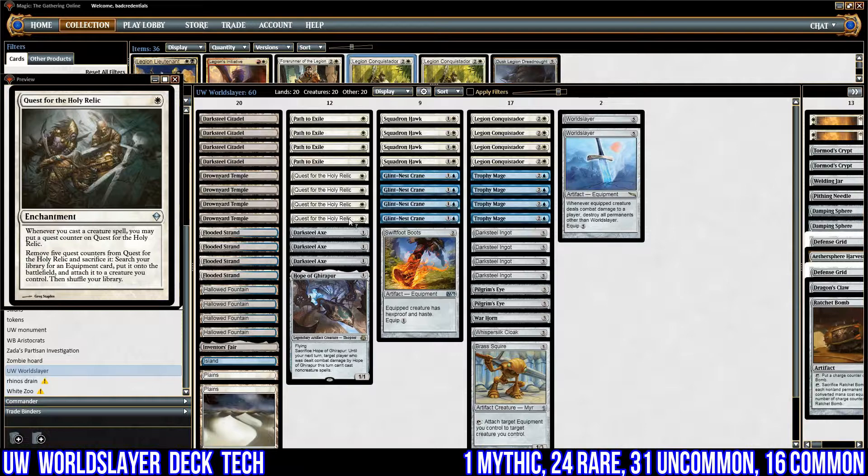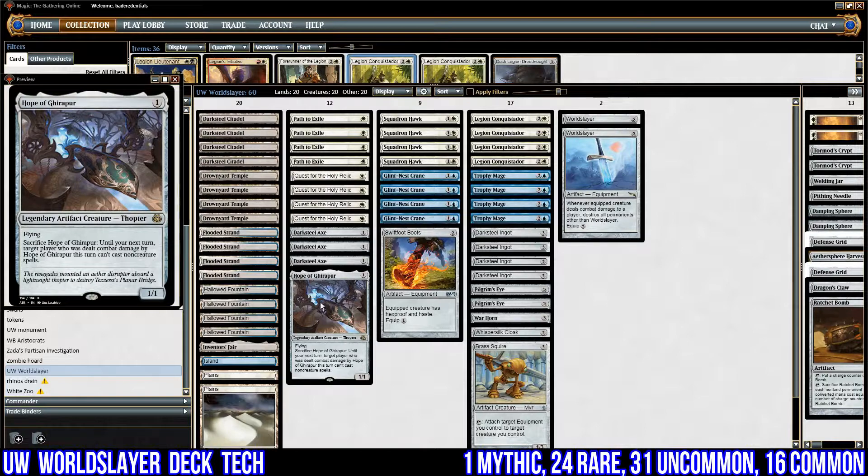Going through the creatures: we've got one Hope of Ghirapur, just a 1/1 flyer. It's an artifact, and you may sacrifice it so that until your next turn, the target player who has been dealt combat damage by Hope of Ghirapur this turn can't cast noncreature spells. We're not going to use that ability that much, but it could be handy. The reason we have it in the deck is because it's an artifact, it's cheap, and it's got flying — the evasion we need to get World Slayer in for damage.